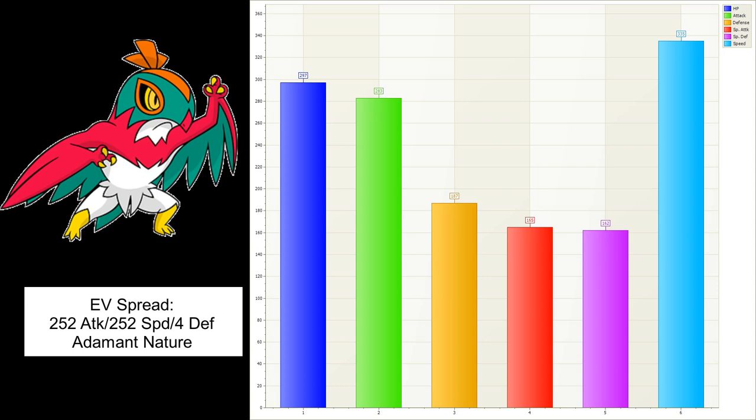Going to the stats: 297 HP, 283 Attack, 187 Defense, 165 Special Attack, 162 Special Defense, with a Speed of 335. Once this Pokemon's item is used, its speed jumps to 670. There is not a lot of Pokemon in the meta that can outspeed this Pokemon after it consumes its item, even if they're holding a Choice Scarf. Unless they get multiple Dragon Dances or Shift Gears off, that is the beauty of Hawlucha.